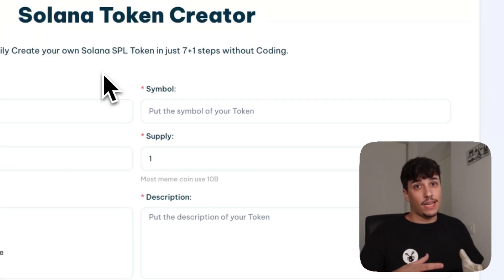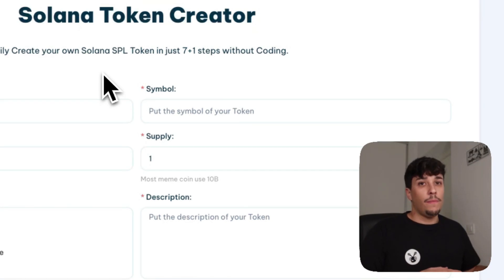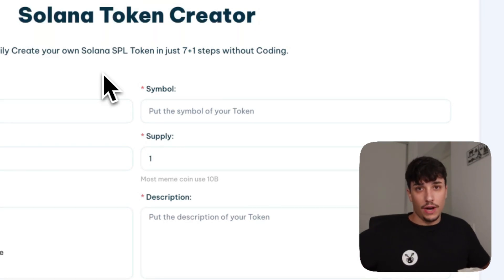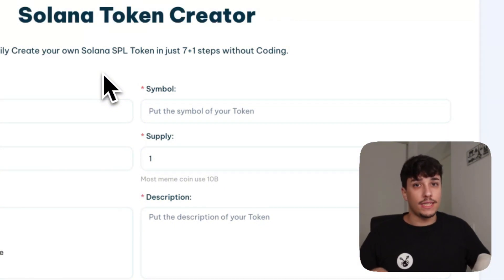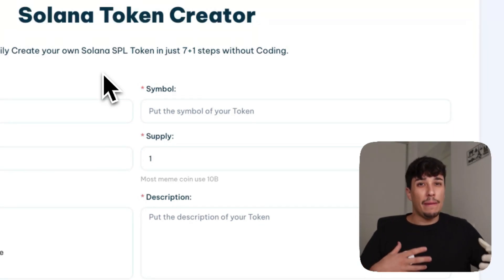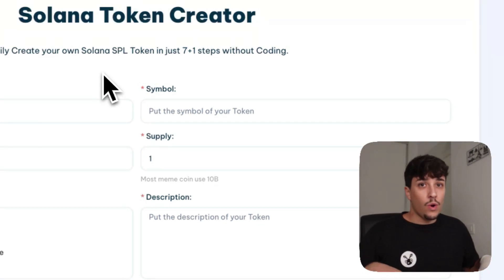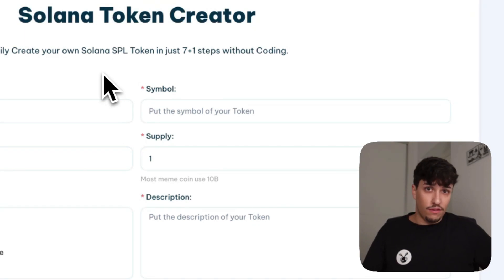First, you need to create your token. Second, you can create a community or not, you can do marketing or not — as you want. Then you will launch your LP, and you can bundle snipe it with your bundle bot as well. I will show you more ways to make your token pump, like market making, creating scarcity with staking, making marketing campaigns, and a lot of things you can do while you control the supply of your token.